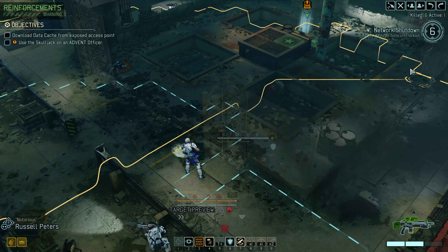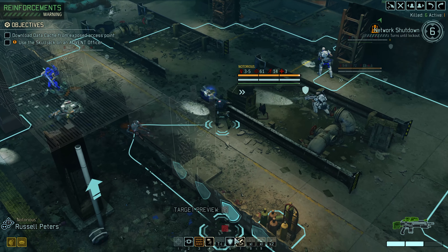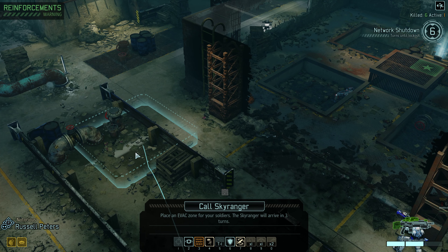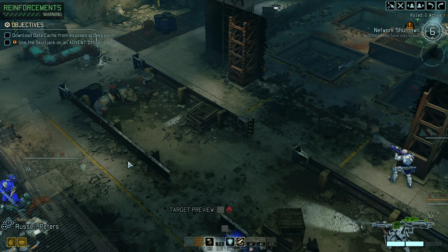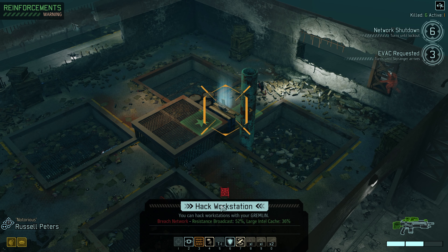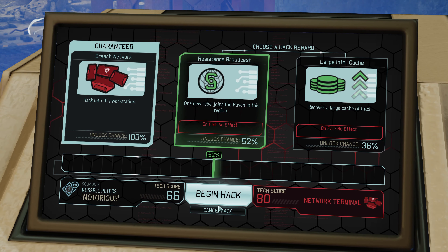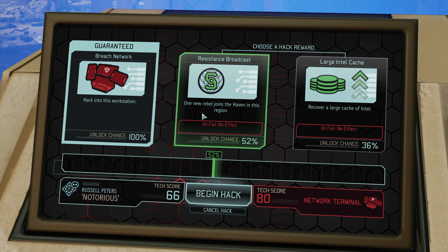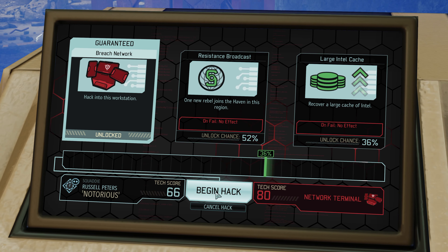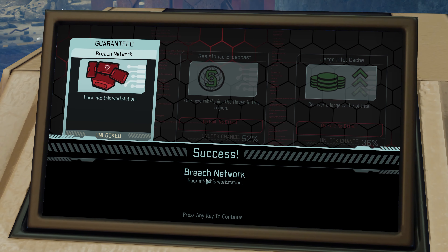Now we can advance and do the hack — but wait, before that we'd better throw an evac first! I have a grand habit of forgetting. We need an evac ASAP. This is Firebrand, evac request confirmed, hold tight. Accessing the system — let's hack. This will start putting urgency into reinforcements too. A new rebel joins the haven in this region — not something we need, so we'll go for the Intel Cache instead. Both hacks were extremely pathetic — we've got to work on you, Russell Peters.